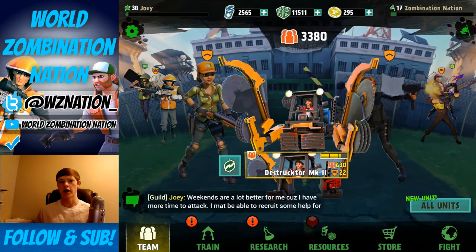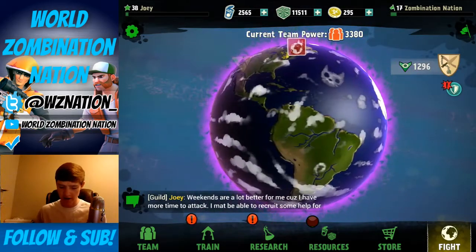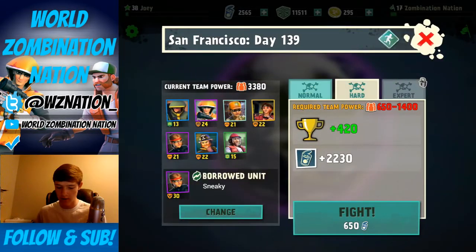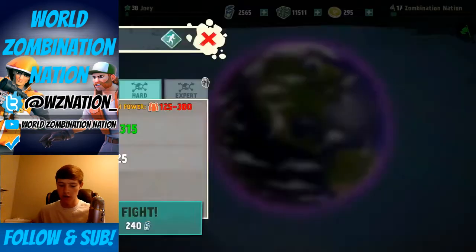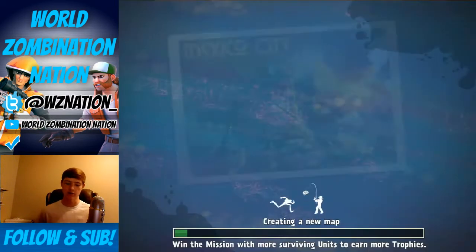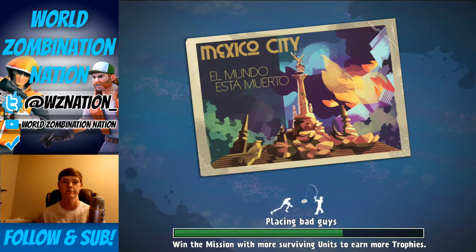Enough talking about it — I think we all want to see it in action, right? We need to see this bad boy in action. We're going to look at the closest place it'll let us attack. First place plan of attack: we're going to be hitting Mexico City on day 97 on hard. Fight! 'El mundo está muerto' — I have no idea what that means, but I say it every single time. It's just how I roll.